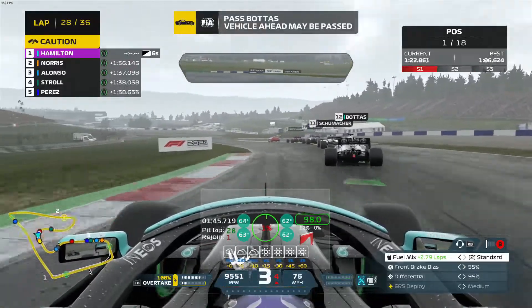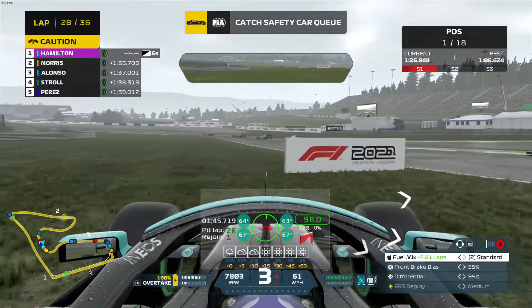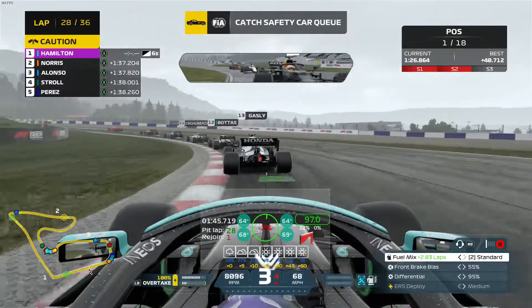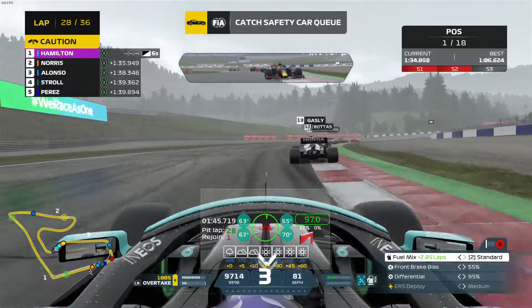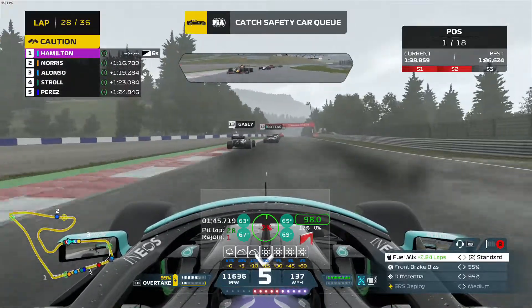So here as you can see, this is what it looks like in race. You can take off the background if you want. I was playing on controller when I was doing this, just to try and record it. But as you can see, I've got 12% wing damage on the left, and here what I'll do is I'll just try and smash into someone, just so that you can see what it looks like when you get more wing damage.